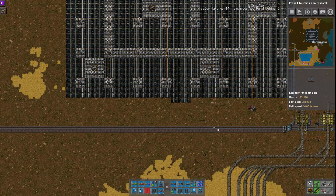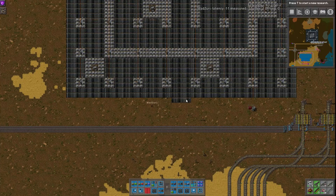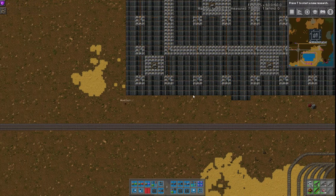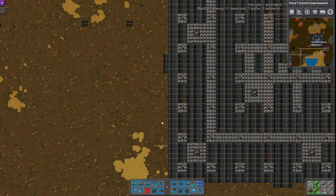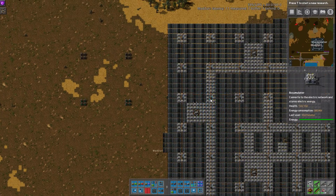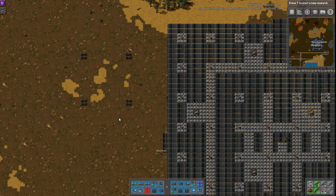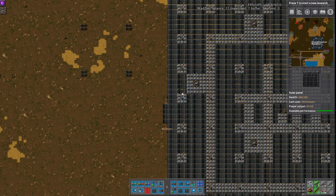Since the radar covers the entire layout, you could just stamp all four sides and then do other stuff while your bots take care of it, then do it again. Also, it's 100% space efficient, which is great — a lot of these designs are not 100% space efficient.